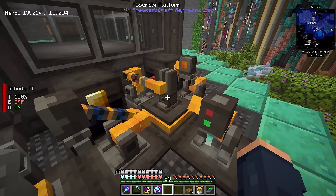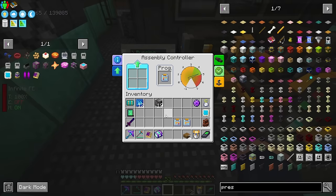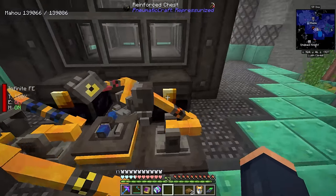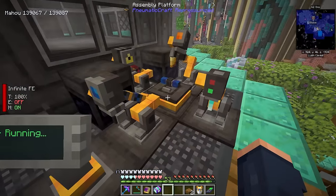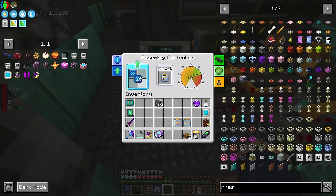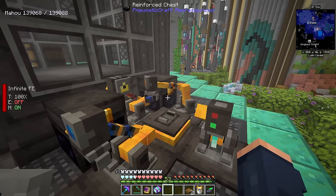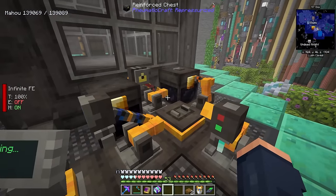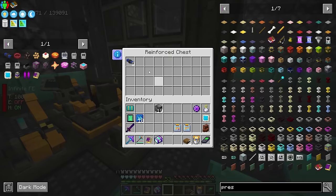This doesn't seem all that time-consuming, especially once we add some speed upgrades. The speed upgrades make it go faster, and then the output goes into the output chest. I really love this thing — it just picks it up and sends it over. This is almost as good as the Create mechanical arms. And with that we now have ourselves eight advanced pressurized tubes — though that's only eight, and we're going to need quite a bit more.